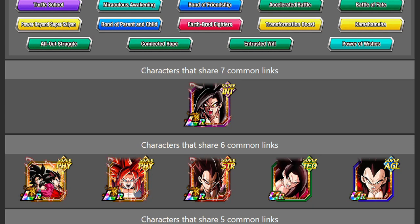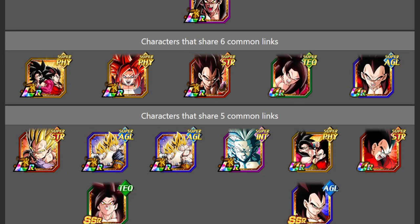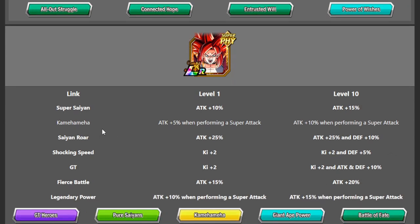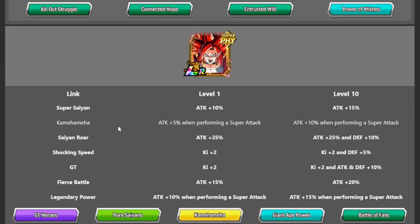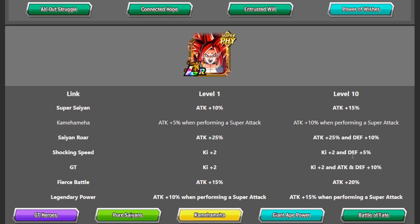Moving to the six-link partners, we have the LR Super Saiyan 4s and Gogeta, because they also have the exact same link set — their link set doesn't change when they transform. If we click on Gogeta, we can see he shares every single link except he has Kamehameha and Goku has Prepared for Battle. So these guys share six out of seven links, which will give them a very decent amount of Ki and a ton of attack.